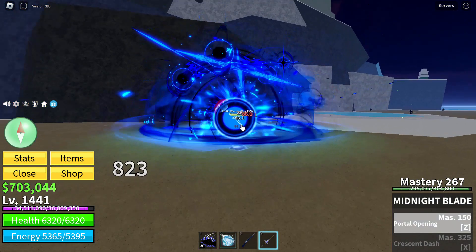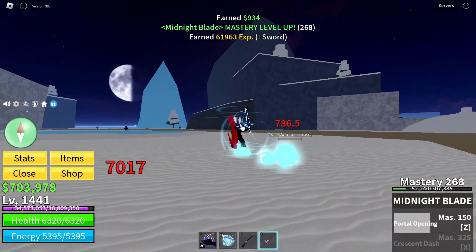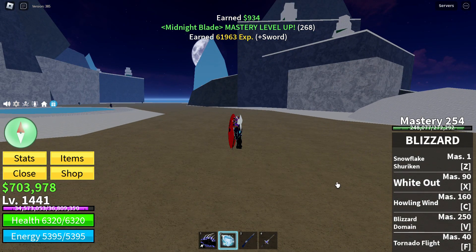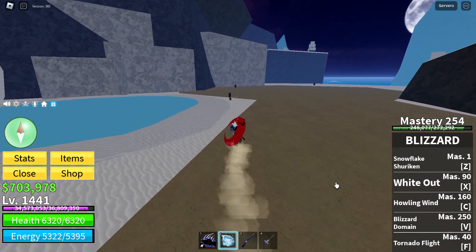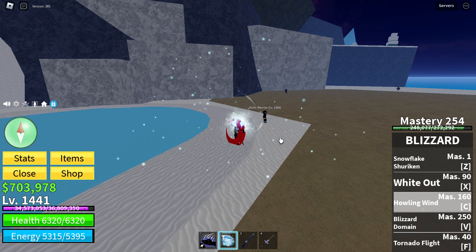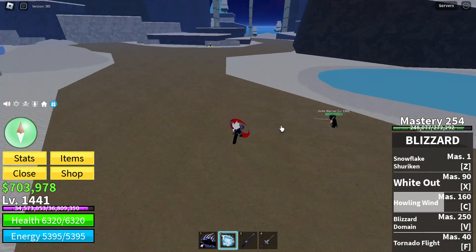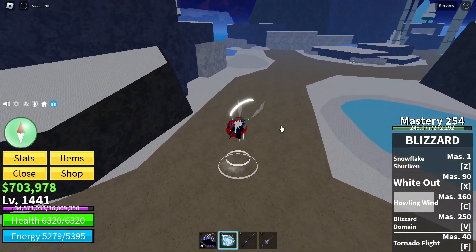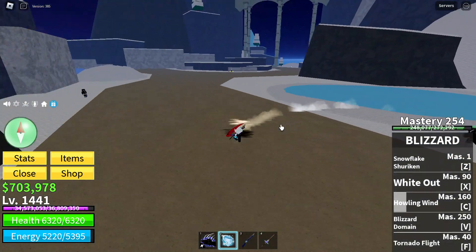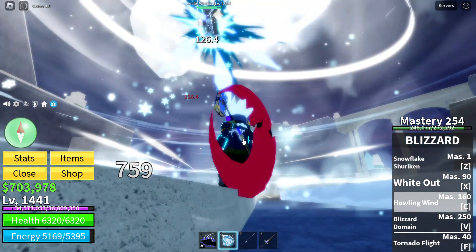The next attack we got is the howling wind, which costs 160 mastery. Let's see what it does — three, two, one, go! It spawns some clouds at the top and forms an ice beam, and it just flings the enemy away. Let's see it again — it's cool to even look at. It gives 1,130 damage.